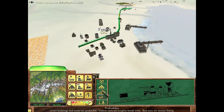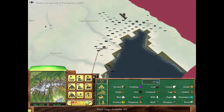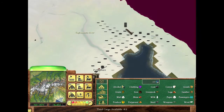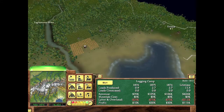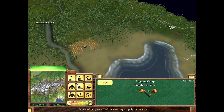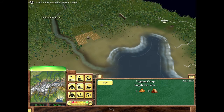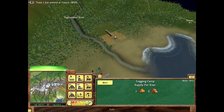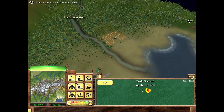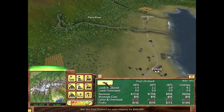If goods aren't picked up by a station, you can look at the goods map and watch them trickle down to other locations based on supply and demand. For example, this logging camp is generating pulpwood and logs per year, but without a station to collect them they'll just migrate on their own. I'll wait until I can afford that fruit orchard for 360,000 and then buy it.